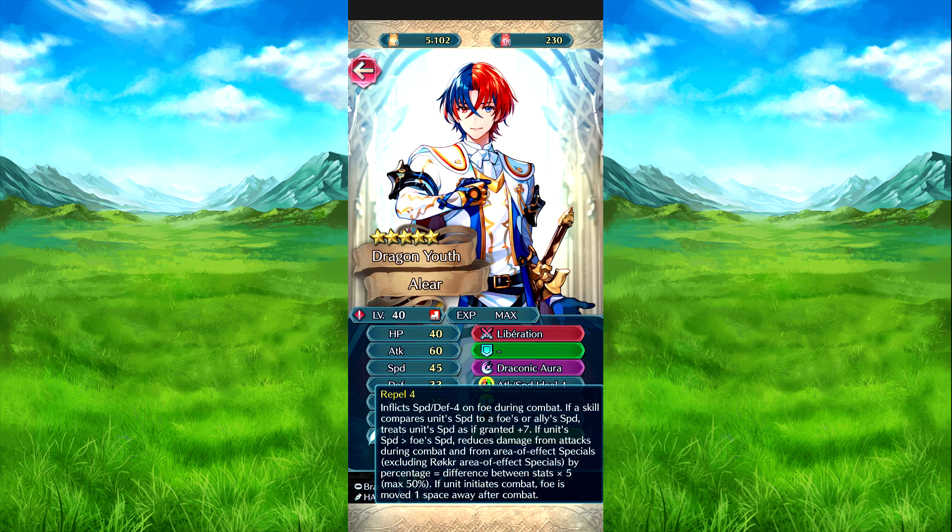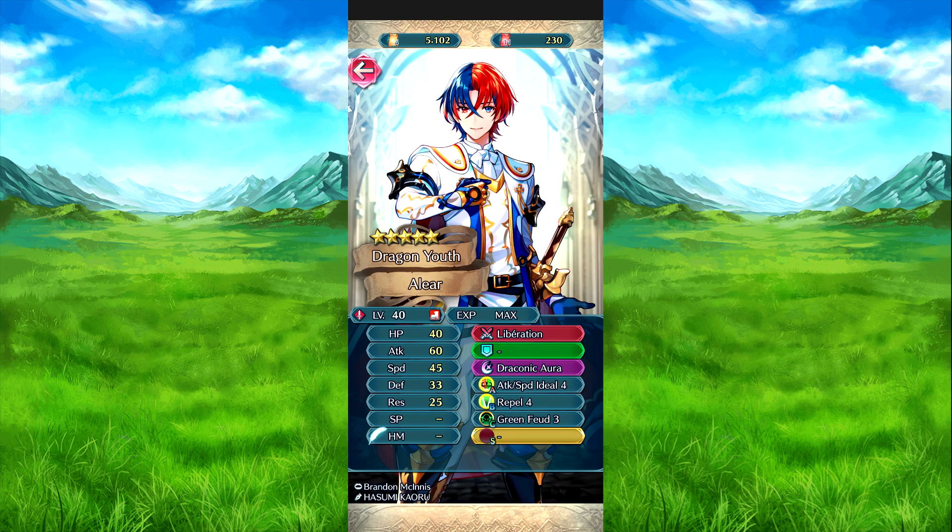For anyone wondering, Roger is a post-battle special, which is why they keep saying that. It finds the difference of stats, times 5 as a percentage, so max 50% — quite a significant number if you can get that. And then after combat, he moves the foe one space away from him. So he just pushes the foe back one, whether it's a savior skill situation or regular combat.